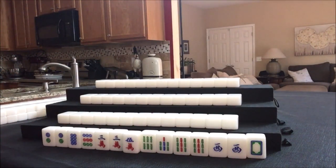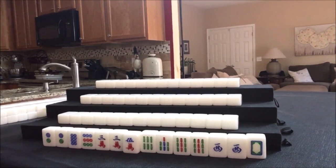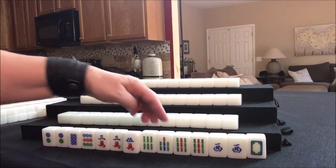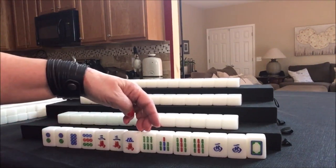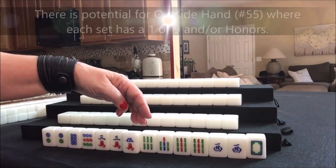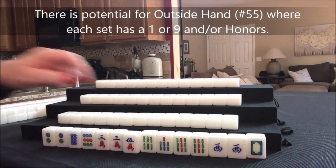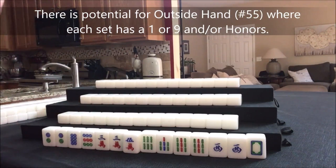There's a scoring element called mixed straight, number 39: one, two, three in one suit; four, five, six in a second suit; seven, eight, nine in a third suit. We do have a two, an eight, nine, and a six, five. We'll have to see — we've got to give something up. Let's give up the five crack and see what happens.